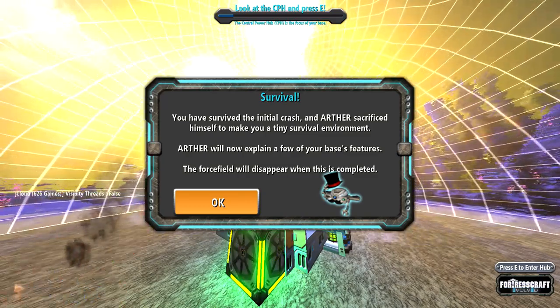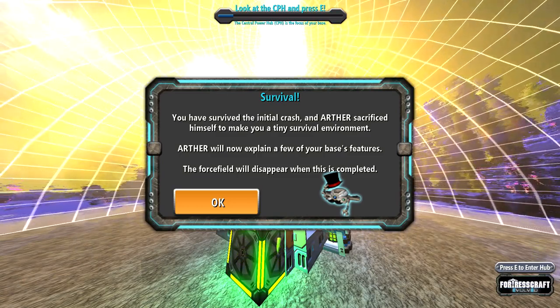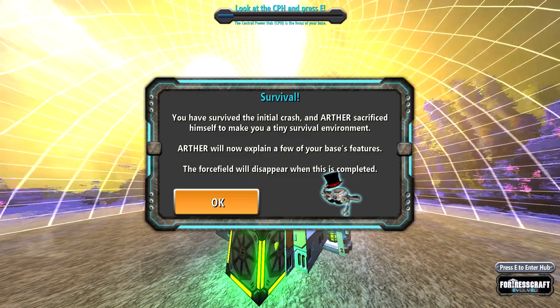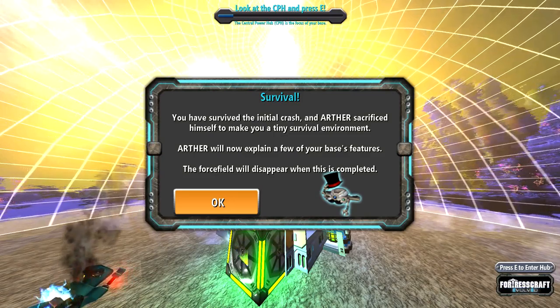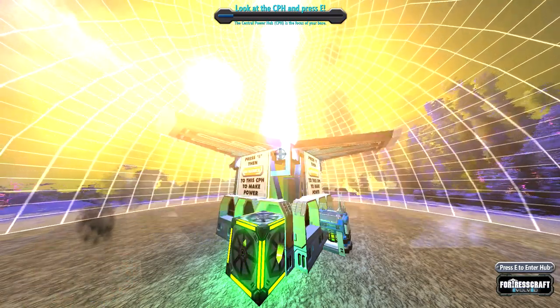The first thing we see when we crash land is survival. You have survived the initial crash and Arthur sacrificed himself to make you a tiny survival environment. Arthur will now explain a few of your base's features. Even though he's sacrificed himself, he's going to explain some features to us. The force field will disappear when this is complete.